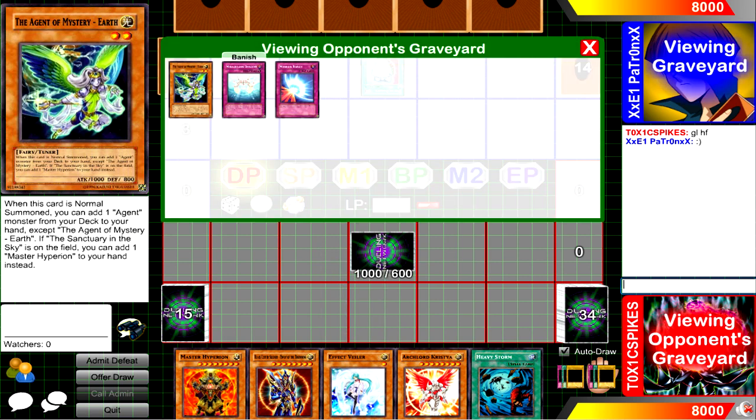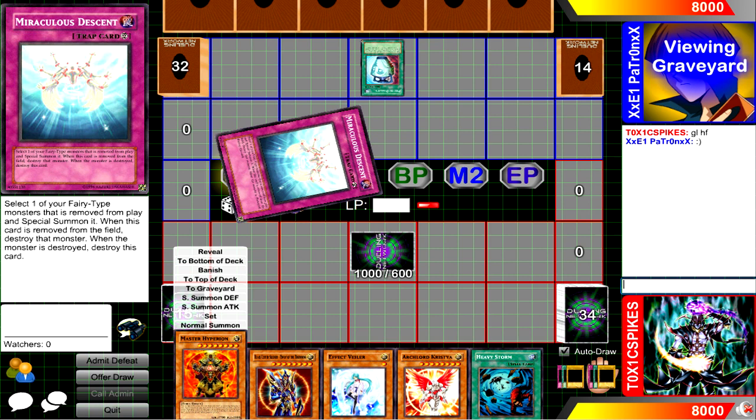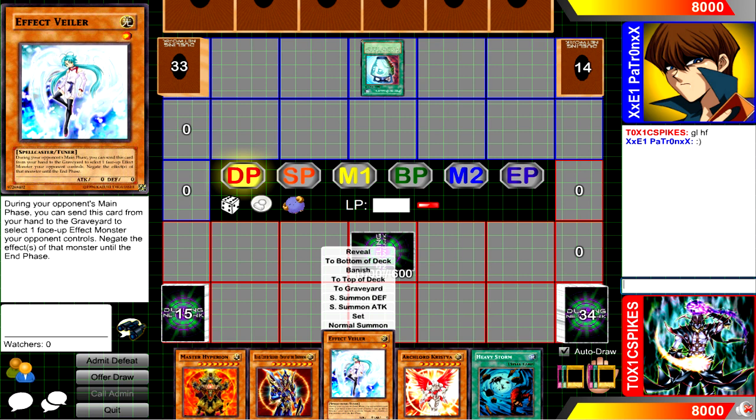I heard that Agents were supposed to be the top deck of the format, or one of them, so I decided to try out an Agent deck myself. As you can see, I lead off with a pretty good hand. I've got the Veiler, I've got the Sangin, I've got Archlord Christia, Black Luster Soldier, and Hyperion. I'm getting ready to throw my Effect Veiler right into the grave, because he just added Agent of Mystery to his hand.